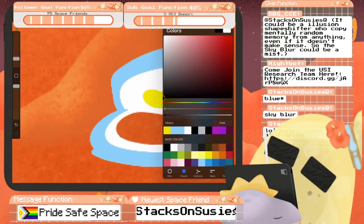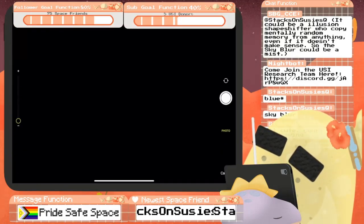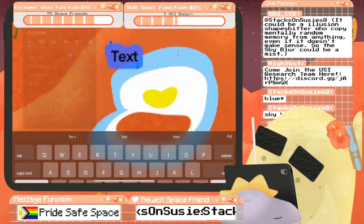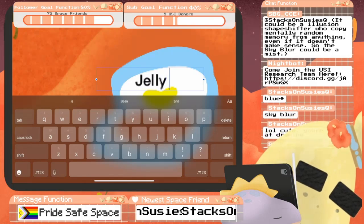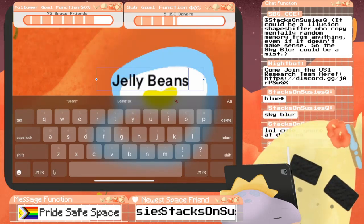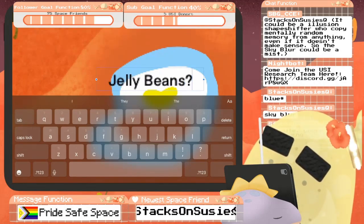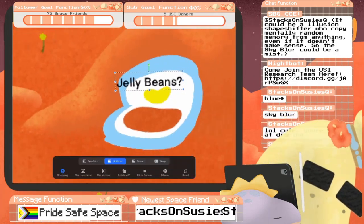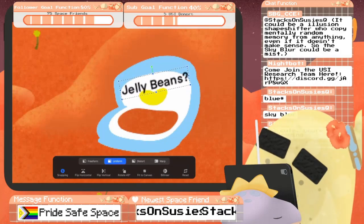And then I'm going to get some text on here — not add a photo, add text. I like that. Jelly beans with a question mark? I think that's funny. I think Cryptic will enjoy that.